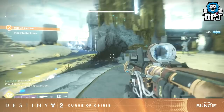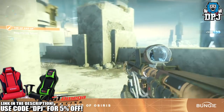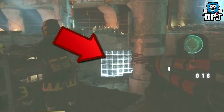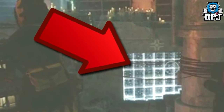Thanks to unknown player for the info — his video showing this chest can be found in the video description if you want to check that out. Basically, within the lighthouse on Mercury there's a secret chest hidden behind a wall, underneath where Brother Vance is, which you cannot actually collect at the moment.